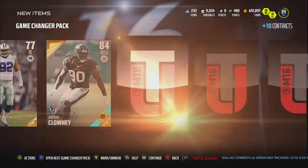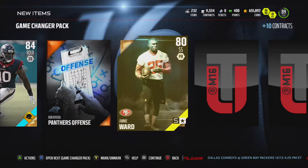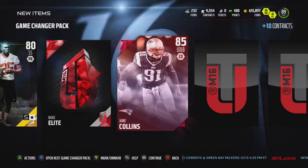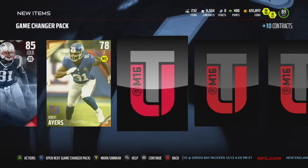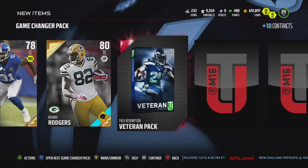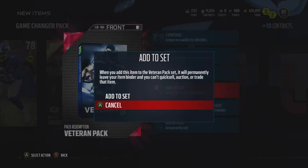Davian Clonty — that is nice, it does go for some. Get another Jimmy Ward. Get an elite badge — it does guarantee a gold or better. Jamie Collins — that's nice. Richard Rodgers. Redemption pack for veteran pack — that's nice, more packs that we get to open.